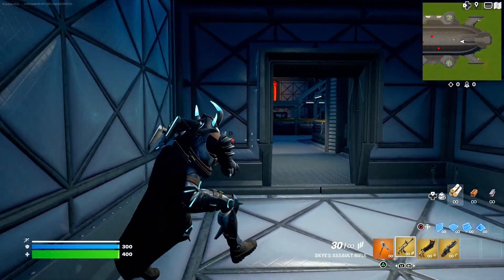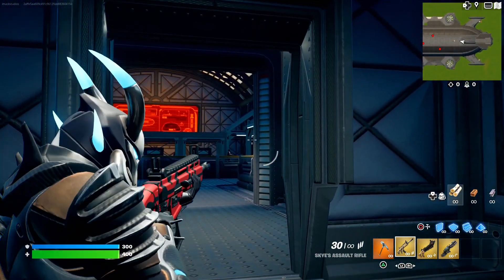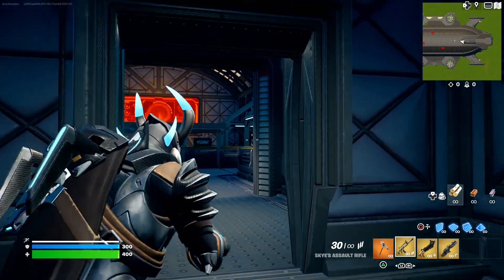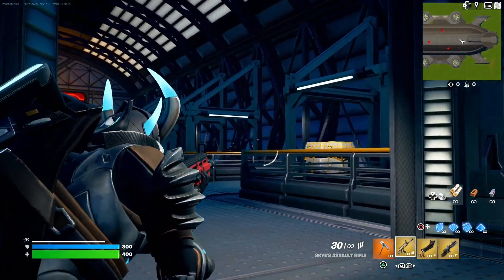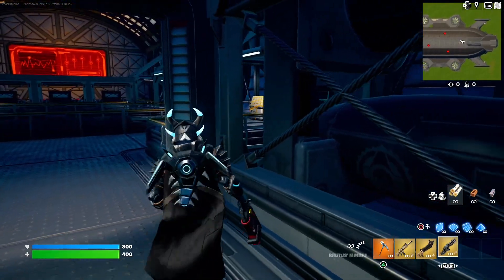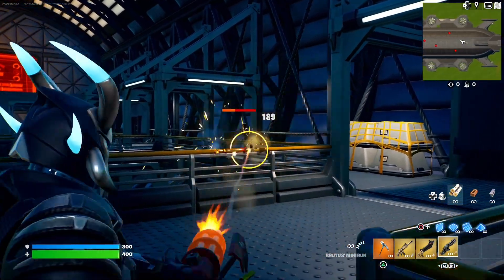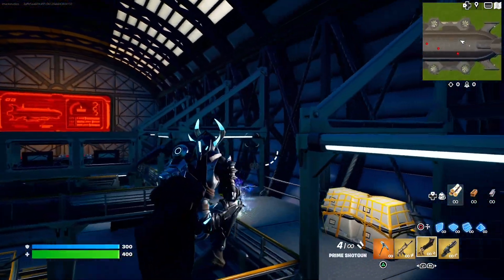Once you grab the weapons, be ready to fight. Walk out here and there's going to be a bunch of enemies ready — just start taking them down as you walk out. Be careful as well because if you die, there are no second chances. That is right — if you die, that's it, you're done. You have no more chances of getting the free skins on the map because the map will not work again if you die.